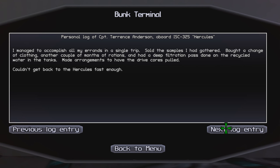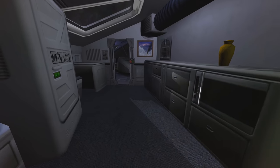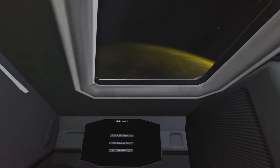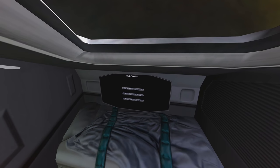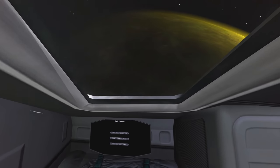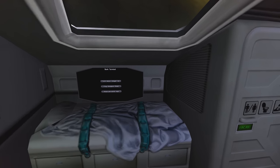I managed to accomplish all my errands in a single trip. Sold the samples I'd gathered, bought a change of clothing, another couple of months of rations, and had a deep filtration pass done on the recycled water in the tanks. I made arrangements to have the drive course pulled — couldn't get back to the Hercules fast enough. Anyway, let's get out of this. This is just fluff here, but it's very interesting. Every game you start will have a random story picked for you. Sometimes you'll be an explorer, sometimes someone with bad luck who needs money, sometimes you'll have an offer from a scientist. It's just a backstory, and it's quite interesting to read.